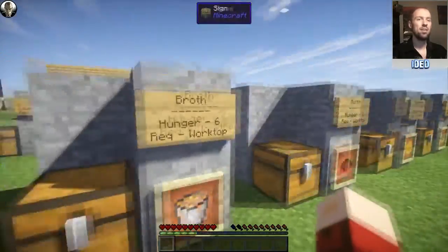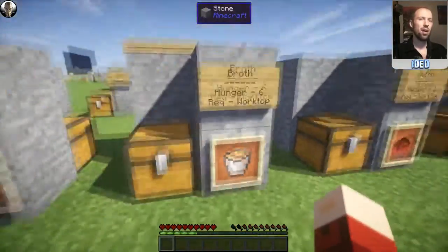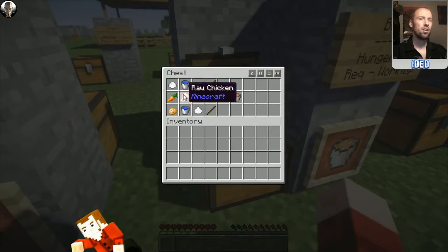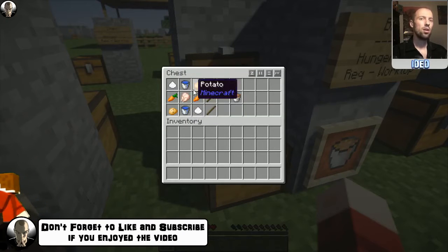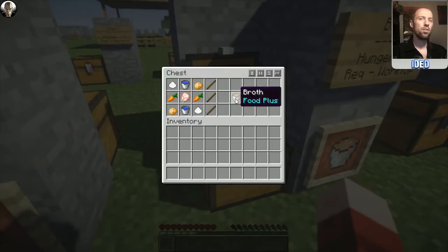Surprisingly, the carrot soup doesn't need to be heated. Now there's an advanced vegetable — that's the broth. It doesn't look particularly appetizing; looks more like swill you'd feed to a pig. But nonetheless, this restores a hunger of six and requires a worktop. To craft this, you're going to need a raw chicken in the center, a water bucket above and below that, salt diagonally in each corner, and a potato diagonally in the other two corners. That'll pop you out one of these broths.